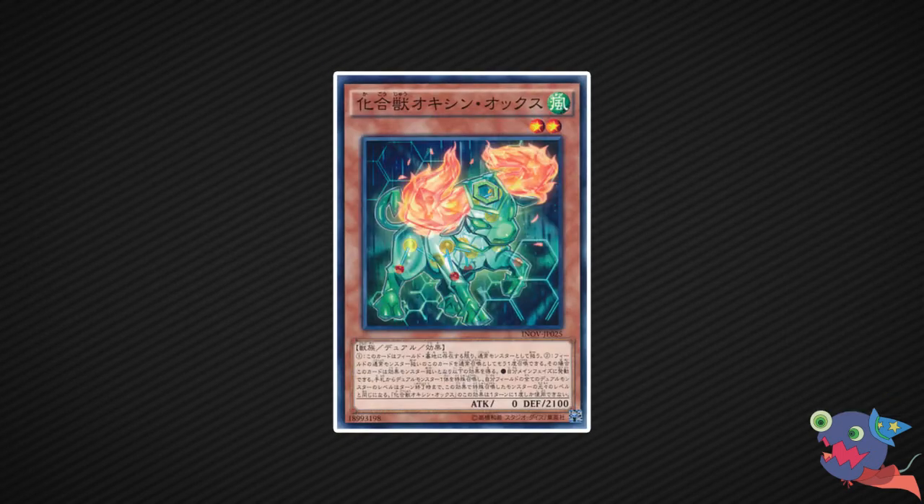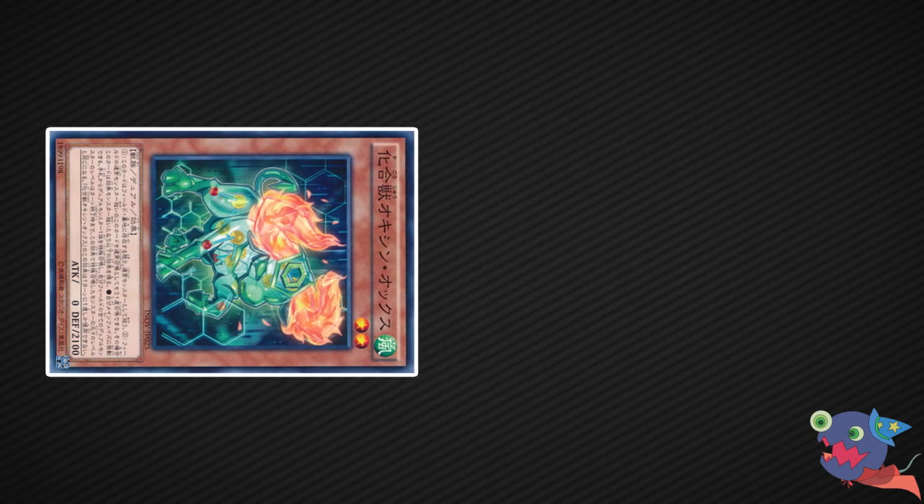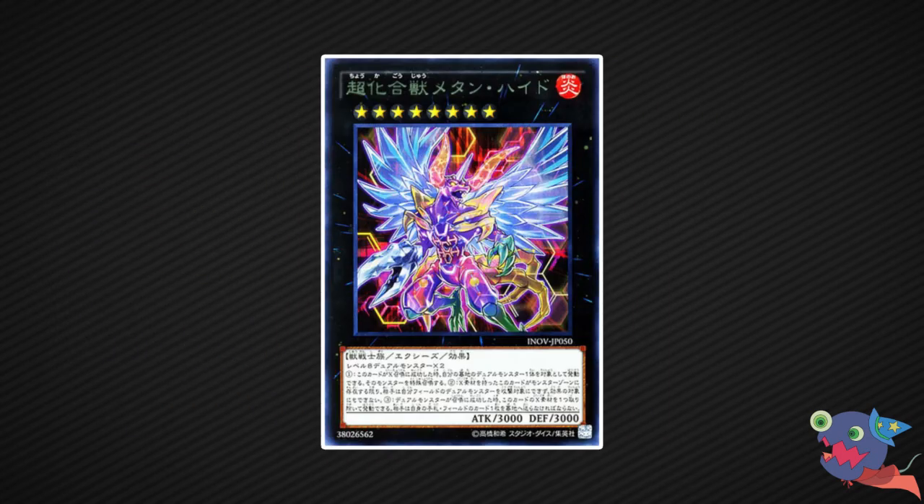Place number 4 goes to a monster a lot of you would overlook: Chemical Beast Oxine Ox. It only has zero attack, but besides that it can be one of the biggest threats on a sneak. It has 2100 defense, so surviving one turn should be easy. Then you can tribute it, synchro with it, or summon it again to activate its effect — summoning an Advanced Chemical Beast from your hand, and potentially their boss monster Metanhyde. Metanhyde has 3000 attack and a removal effect, and brings another beatstick with it. If you summon Metanhyde, you will very likely win the game, all because of the small Ox.